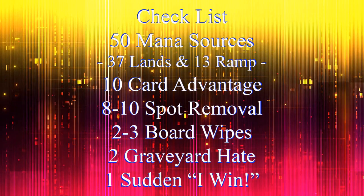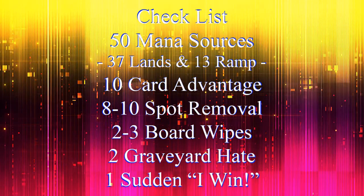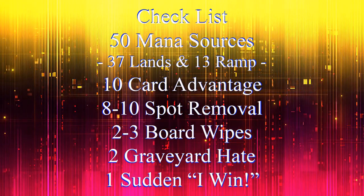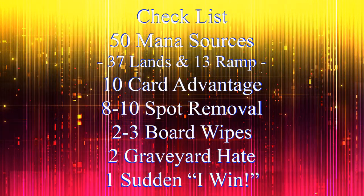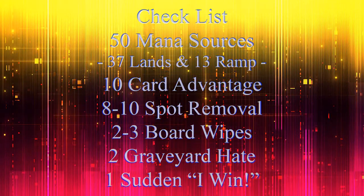50 mana sources, usually split between 37 lands and 13 pieces of ramp; 10 pieces of card advantage; 8 to 10 pieces of spot removal; 2 to 3 board wipes; 2 pieces of graveyard hate; and 1 sudden I-win card.